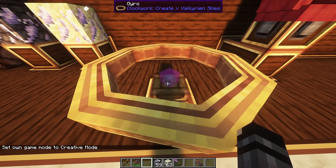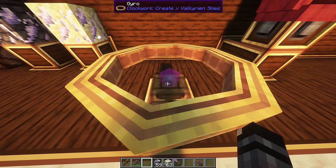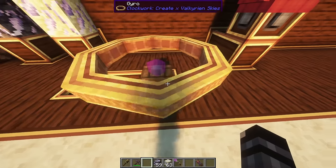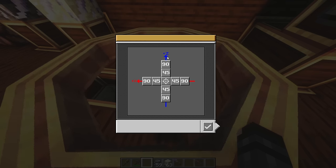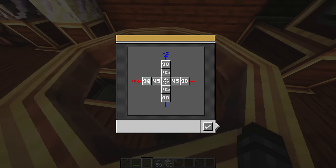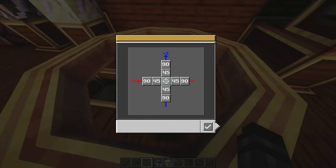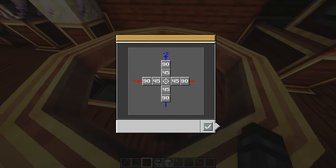Now this is probably the coolest part of this update: the gyro. First of all, you have to power it — I've got a creative motor here. If you right-click it, it opens up a UI with a z-axis and an x-axis setting. Basically you select how you want it to stabilize your ship. I have a ship set up that I'll show you in just a minute, but this is the UI for the gyro.